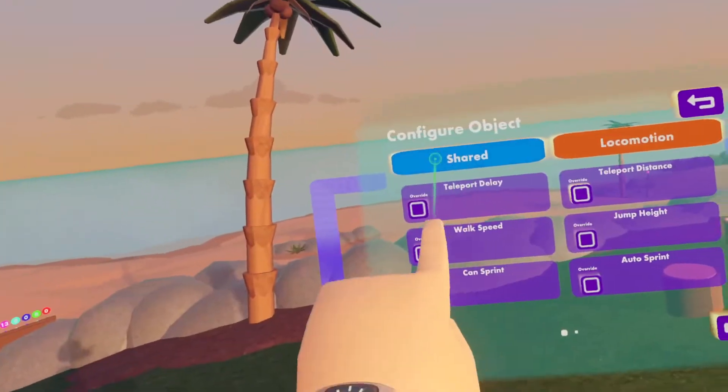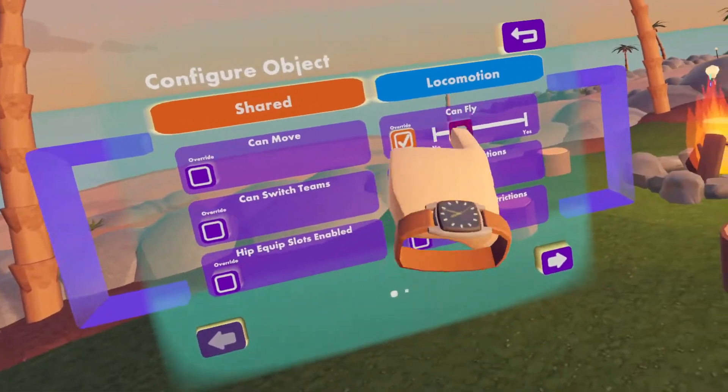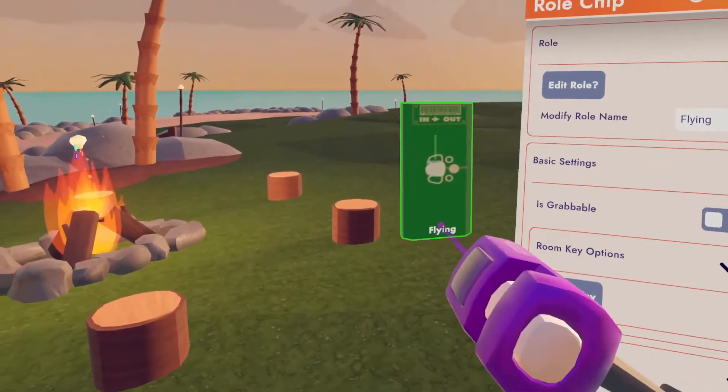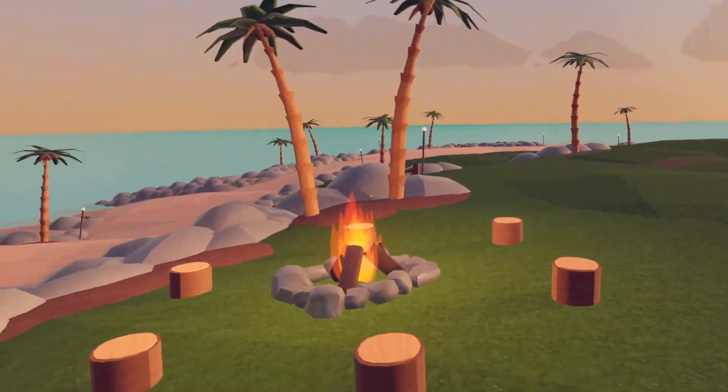Let's edit the role and let's add 'can fly.' So now anybody with the role of flying is able to fly. Right now I do not have the ability, so I cannot fly.